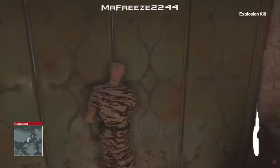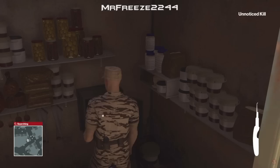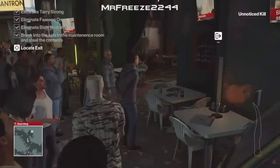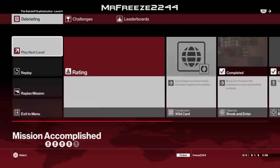Once we lock pick the door there's going to be a safe inside. You can use a breach charge on the safe if you want, or you can just use the lock pick — no big deal. Once we grab the amputation knife, head to the exit and that completes the Silent Assassin for level 4.